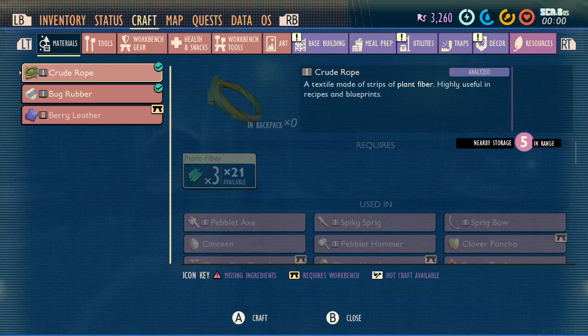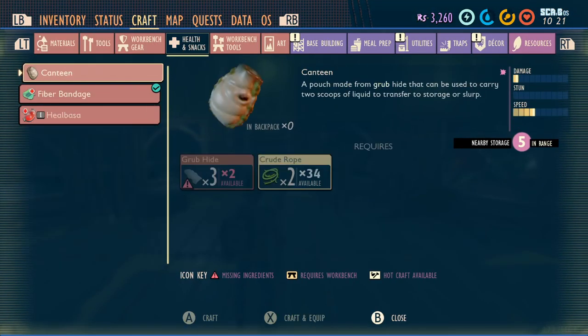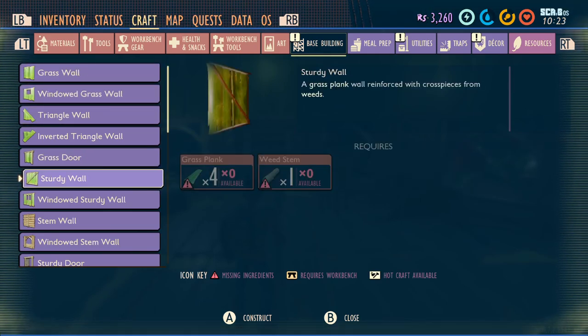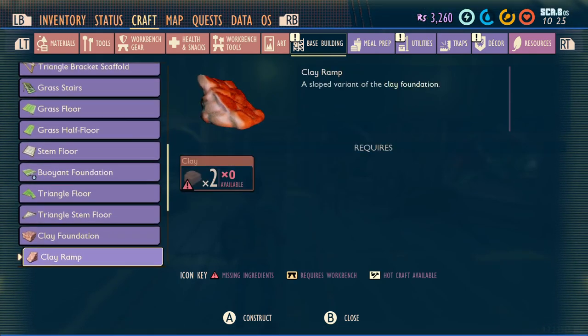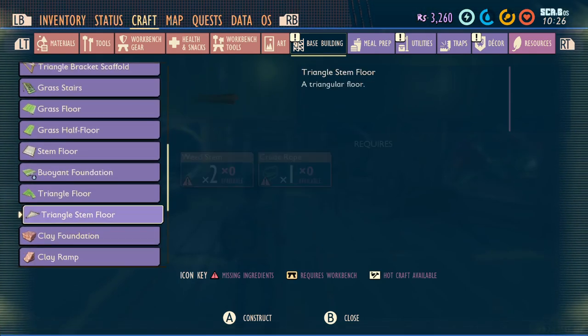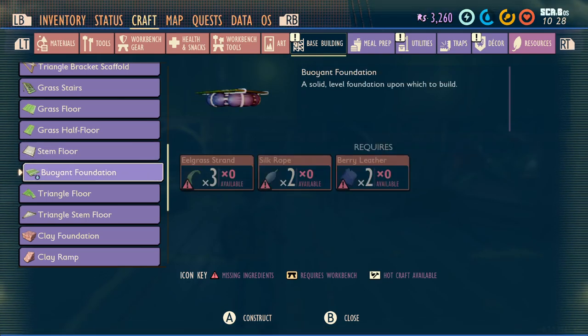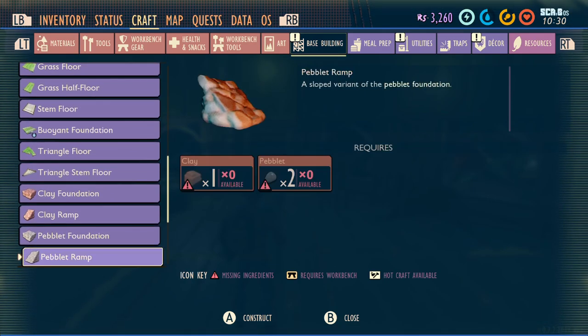I did notice in the patch notes - of course I pressed the wrong button. You should all be used to me pressing the wrong button by now. In the base building they've added some new things which actually sound quite interesting. I kind of wish they were there for some of the buildings I've already done. They've now got stem floors, which is really nice. You can add some stem floors and some triangle stem floors, getting rid of all those grass planks on the ground.